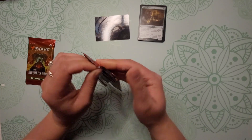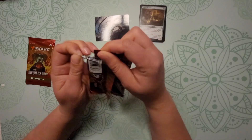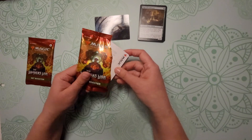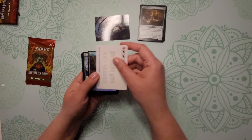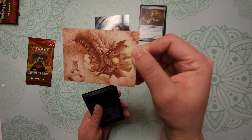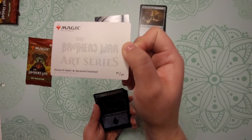A little harder to open than normal. Oh, there's a slit down the side — some people say they don't use that because it can damage the corners of the card, so I try not to, but these packs are a little bit more challenging to open up. All right, our artwork — pretty neat here, and that is Worm Coil Engine, art card 81 of 81.